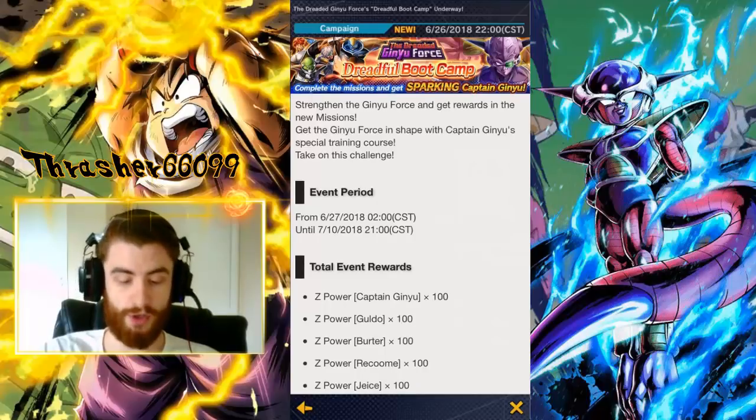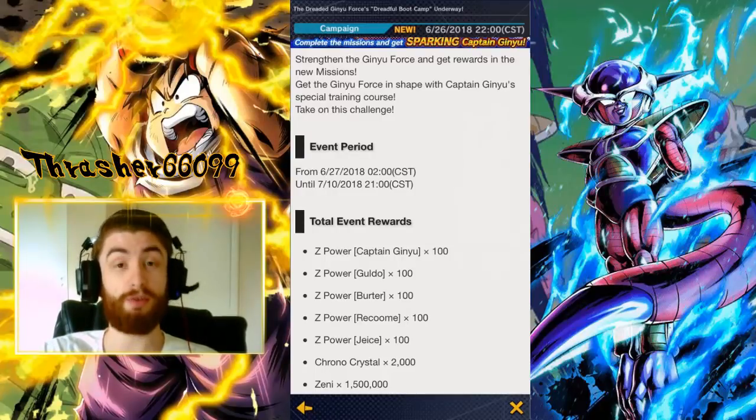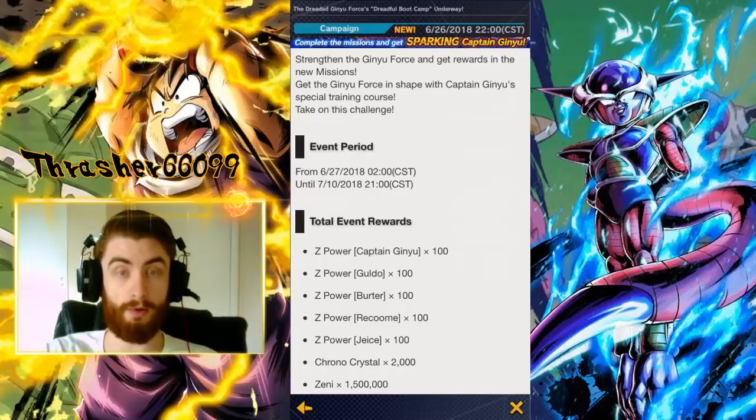The first thing we should talk about is this Z-Power Captain Ginyu right here. We're going to get all of the Ginyu Force members — all five of them are right here. We get 100 Z-Power, which is enough to create the character if you had zero Z-Power to start with. This top Captain Ginyu is the Sparking Captain Ginyu, not the Hero Captain Ginyu. So assuming you already have the Hero Captain Ginyu, which you can get from the dreaded Ginyu event battle, you will have all six characters to fully run a Ginyu Force team — which you're going to need because a lot of these missions are 100% Ginyu Force based.